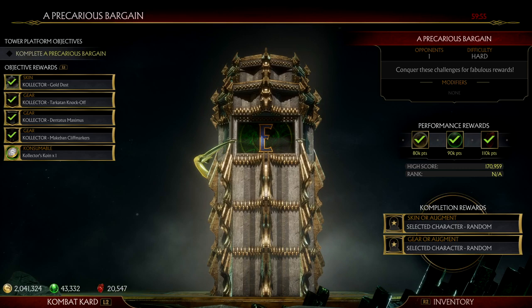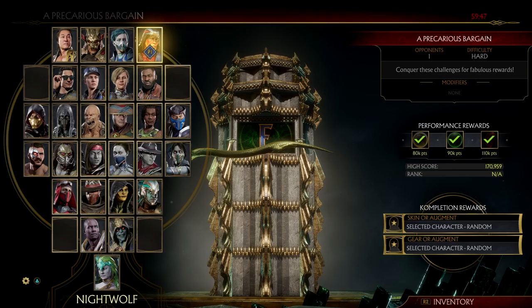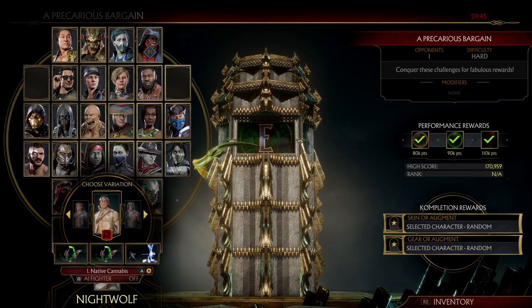Since the update, the Salt the Rimble key now has 2 slots to reward gear, skins, or augments for your selected character. And if you don't already know about this tower key, once you beat it and run it over again it will reward you 5 more keys, so you can basically run it an infinite amount of times.